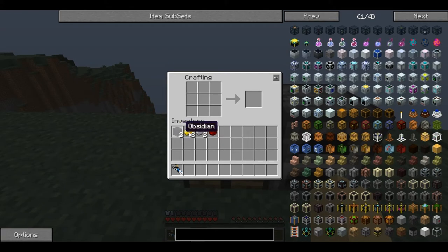To craft this you need two obsidian, two gold ingots, two iron ingots, and one bit of redstone. You place the redstone in the middle of the bottom with the gold on either side, then the iron above the gold, and then finally the obsidian above the iron. This produces one High Energy Pellet Catcher.